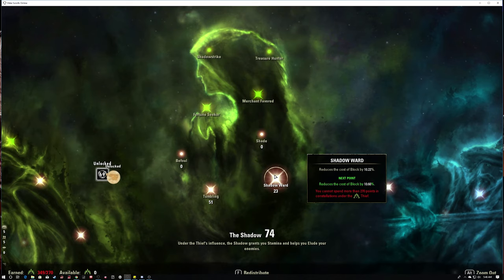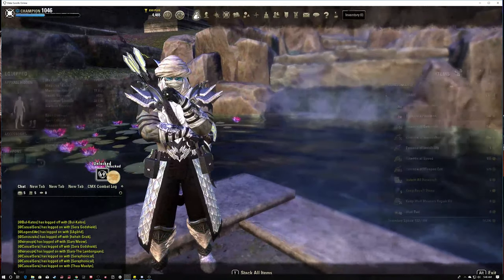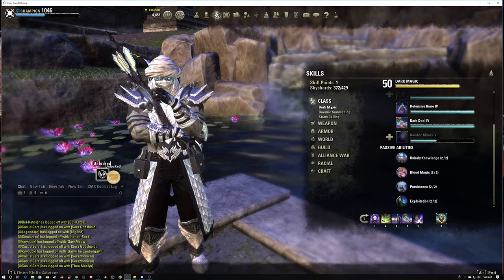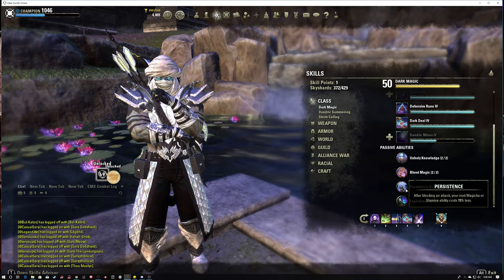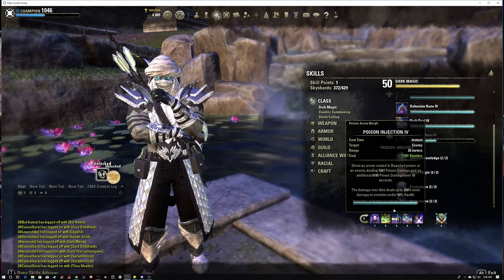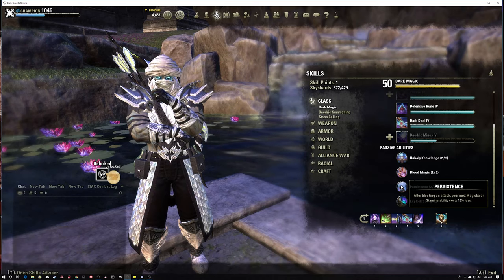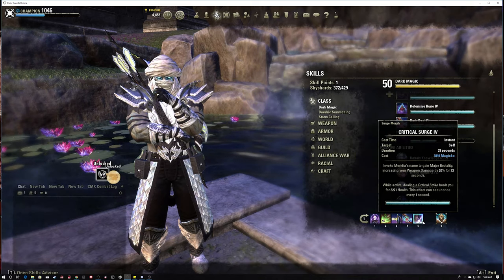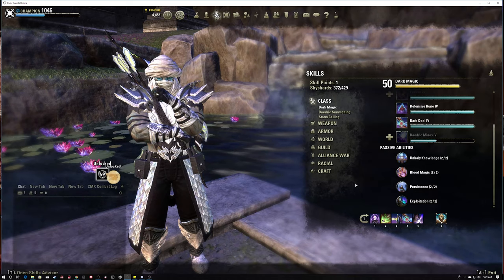56 in Tumbling, 23 in Shadow Ward. One of the passives I wasn't really using that got changed a couple patches ago is Persistent: when you block an attack, your next magicka or stamina ability costs 15% less. We're already in medium armor so things are already cheap. All you have to do is block any attack - even a light attack from a bow - and your next ability is 15% less. You can do a cheap Dark Deal, cheap Streak, cast a cheap Crit Surge.